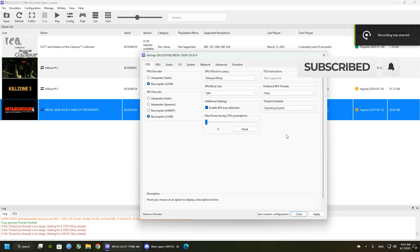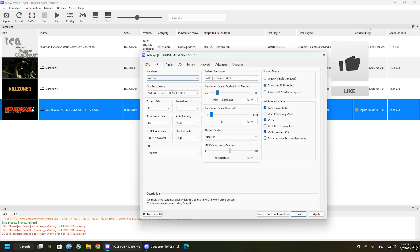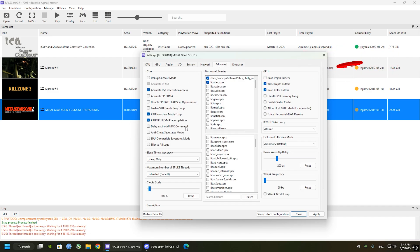For the final step, there's nothing special to do for this game — just copy my settings and you'll be good to go. There are some patches you can use to improve performance, such as removing fog or reducing stage quality, but unfortunately when I use them the game crashes, so if that happens to you just turn them off.